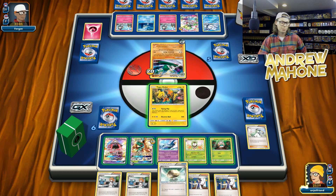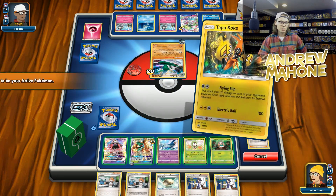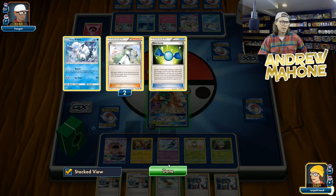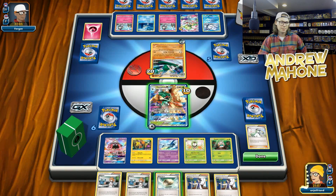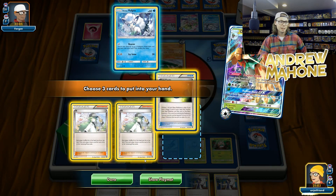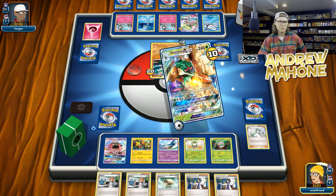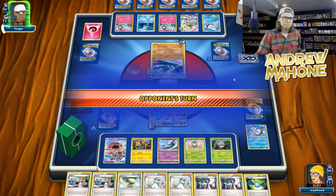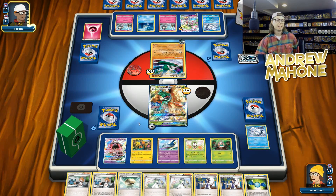So they can't just take another free odd prize. I'm not going to use the Float Stone yet in case they do decide to Field Blower me. I think I just Hollow Hunt for two N's and a Rare Candy. Let's Hollow Hunt and get our two N's and our Rare Candy back. We only got one card in the discard pile. Let's go ahead and get some Double Colorless Energy — that would be great — so I can start using Latios or Tapu Coco and really pile on some damage here.